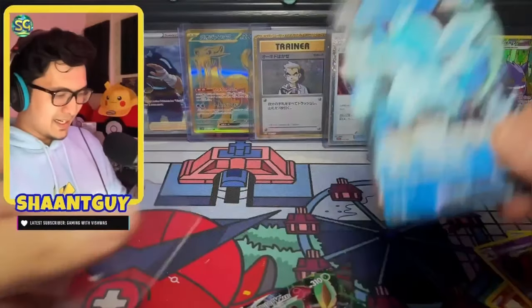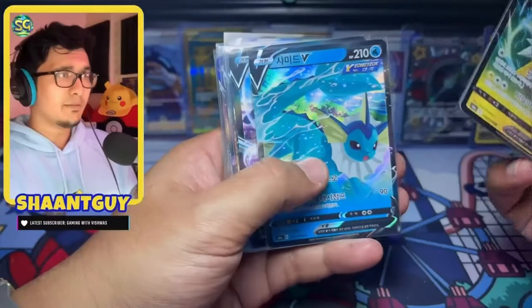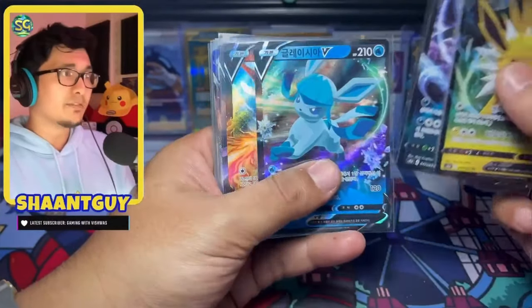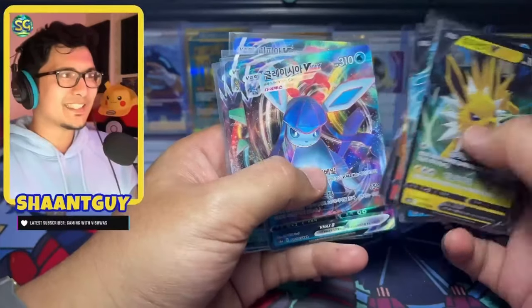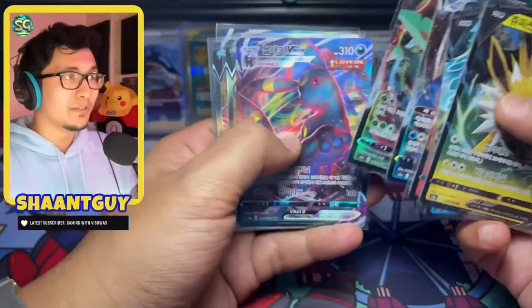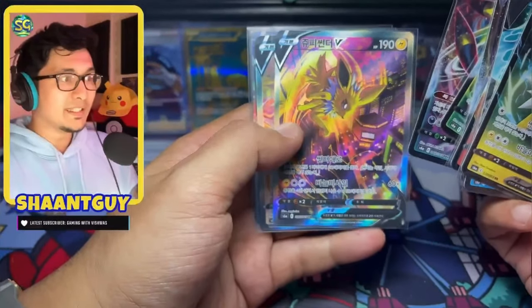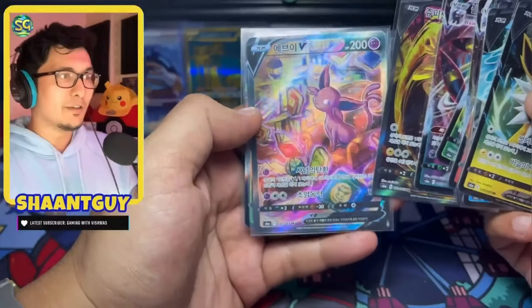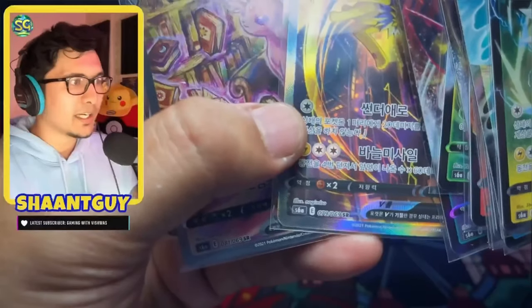Let's review the hits. We have the Jolteon V, Vaporeon V, Umbreon V, Glaceon V, Flareon V, and Espeon V. Then for the VMAX, I picked up the Glaceon VMAX, Leafeon VMAX, and Umbreon VMAX. When it comes to alt arts, I was able to find the Jolteon V and the Sylveon V alt art — which is very, very pretty. Absolutely love these two cards. Shout out to Nagi Miso and illustrator Sao Sao.